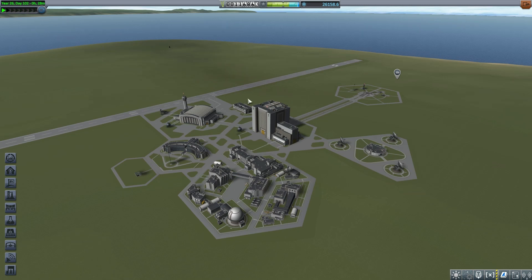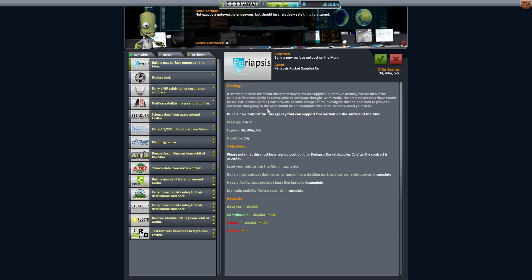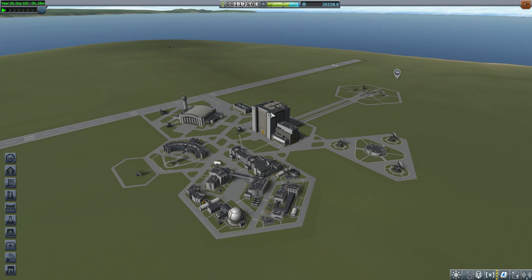Hey, Marcus House with you here. Today we are sending a massive rover up to the moon, and while we're here we may as well grab this building surface outpost on the moon mission. This is going to give us just a little bit of cash — we've got plenty already — but 163,000 on completion with 64 advance, so we'll pick that up.